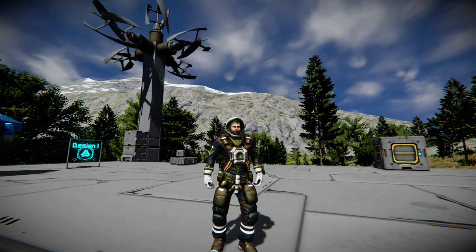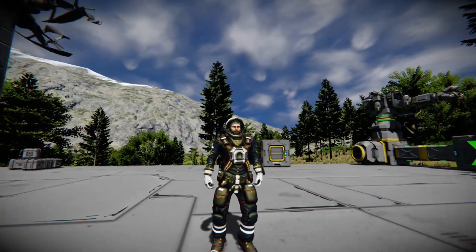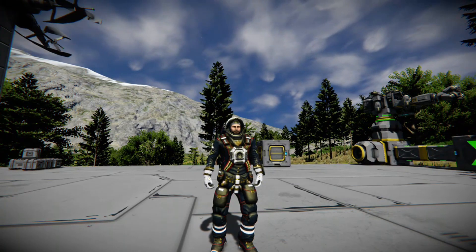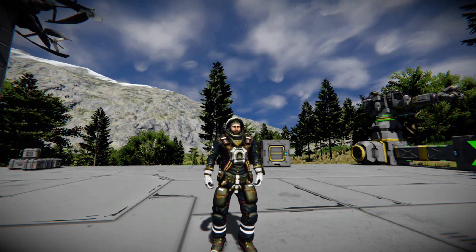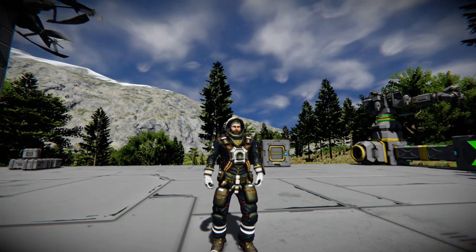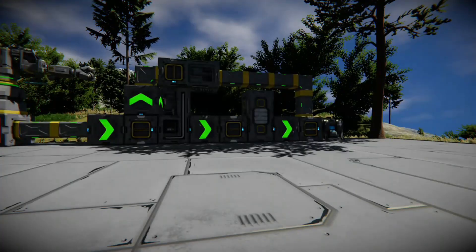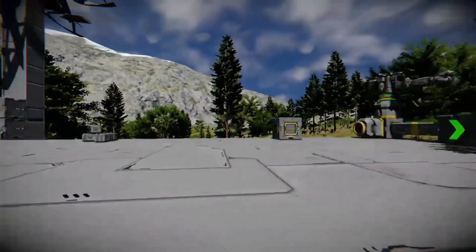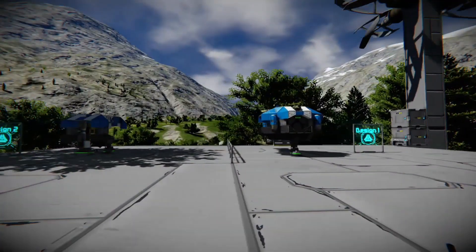What's up everybody, Dr. McKay here and welcome back to another Space Engineers tutorial video. Recently I've been asked a lot of questions on how to get up the menus, especially the respawn menu and the menu for dropping in resources and items. Today's episode is going to be about those menus, so it's going to be quick. This is on Xbox.